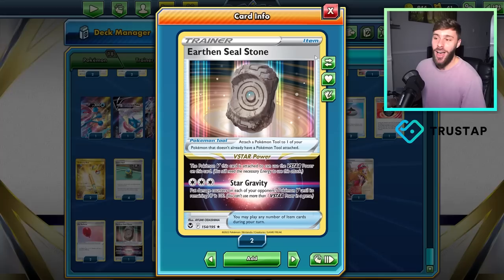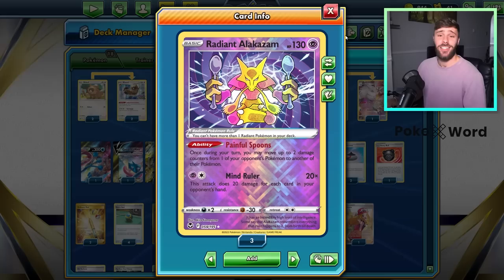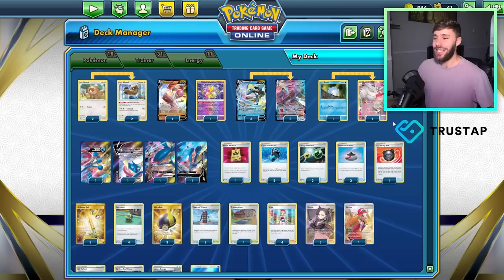We even have my favorite card of the set, Earthen Seal Stone, being able to put everything down to 100 HP, allowing the Twister Shuriken to be even more devastating. We have the likes of Medicham to potentially take multiple turns, we have Frostmoth to charge it up, and we also have Alakazam to move damage counters around. It's all about putting damage counters down, putting damage in place, and effectively setting up that final big game move for Greninja to come in and start wiping the board. You can see how big brain this deck is.